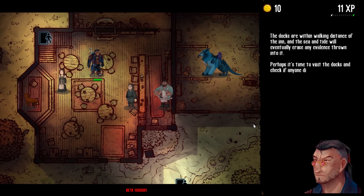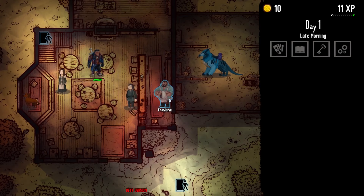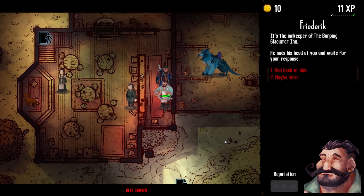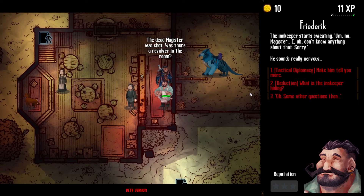The docks are within walking distance of the inn, and the sea and tide will eventually erase any evidence thrown into it. Let's have another chat with Friedrich. The dead Magister was shot — was there a revolver in the room? The innkeeper starts sweating. He says he doesn't know anything about that. He sounds really nervous. We've already used Deduction a couple of times, so let's try out Tactical Diplomacy.